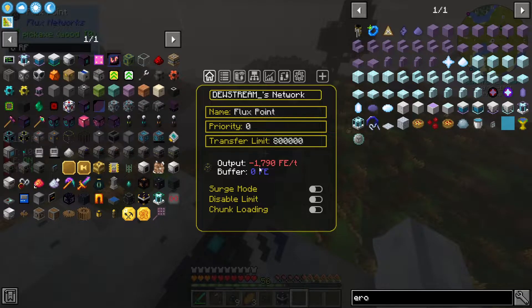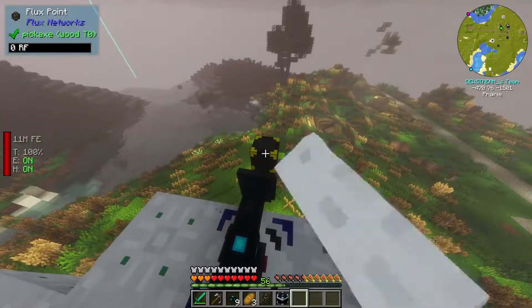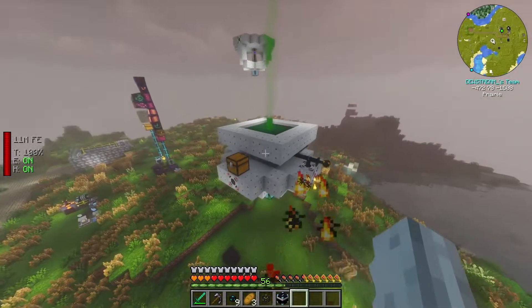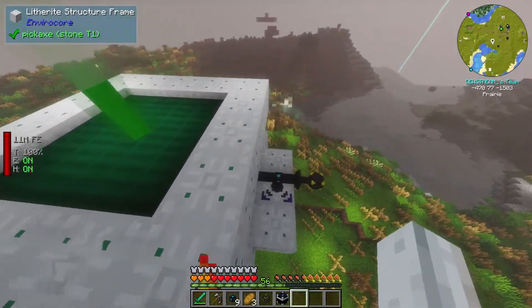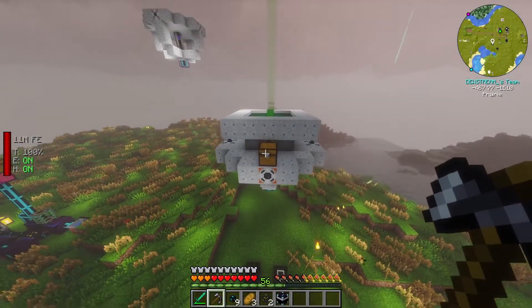Let's see how much it uses. So this miner uses 1,700 RF per tick. And we know that one of these guys — or at least in the last episode when we tested this solar panel — he makes 350 roughly. So if we do some math, I think we would need roughly six of them. And we can definitely do that. Should we try and do that? I think we should — I feel like this can be really cool and I want it to be really cool.